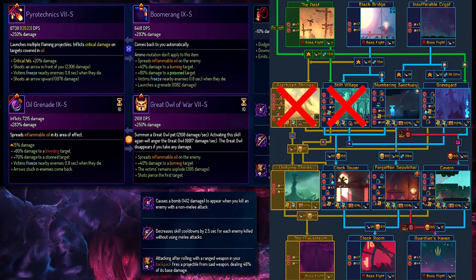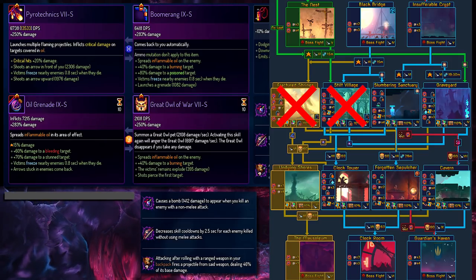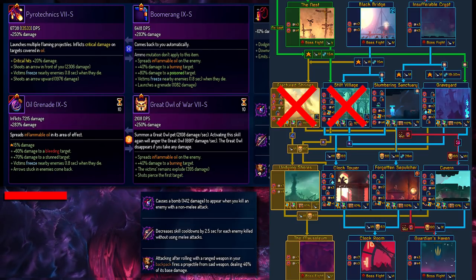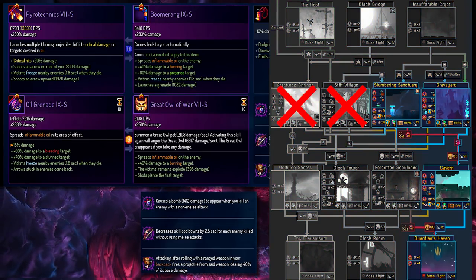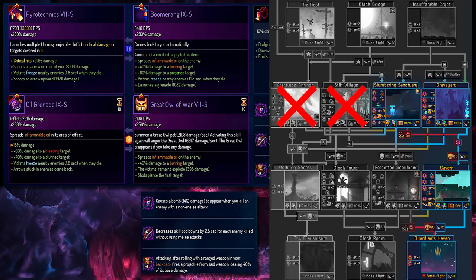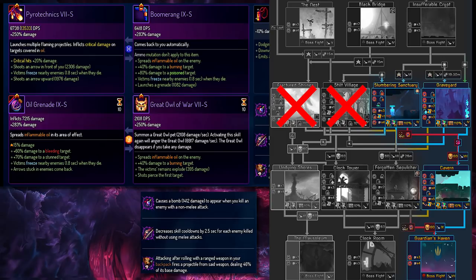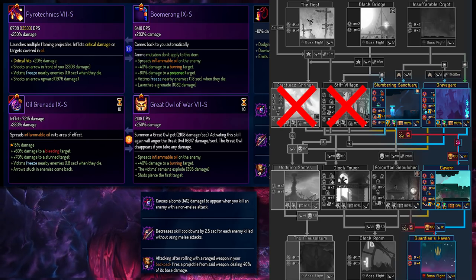For the final late game quiz, we have a Tactics build with Pyrotechnics and the Boomerang. Let's assume we just finished fighting Conjunctivius again, so our next choices are Slumbering Sanctuary and Graveyard. Because this is a Tactics build, we can just melt through everything — we have Owl of War as well as Oil Grenade, with a bunch of nice Oil Synergy with Fire. Because we're running Tactics, there is very little margin for error. I probably would have gone to Graveyard, followed by Caverns, and then the Giant. But honestly, because it's Tactics, you can go to whichever of the three bosses — it's just too powerful.